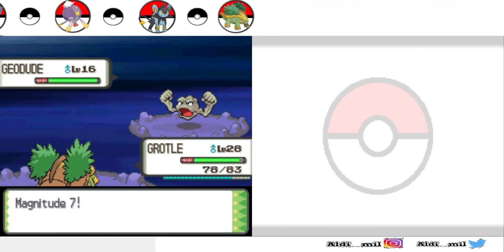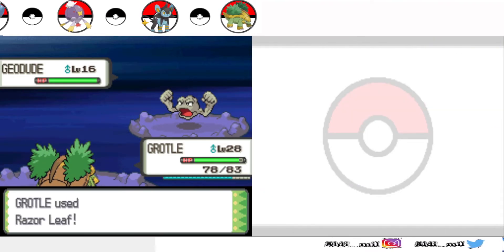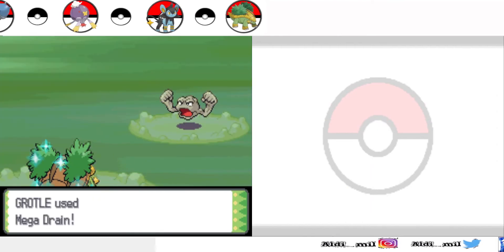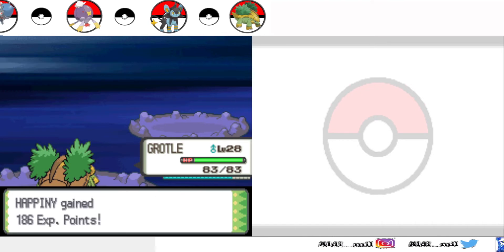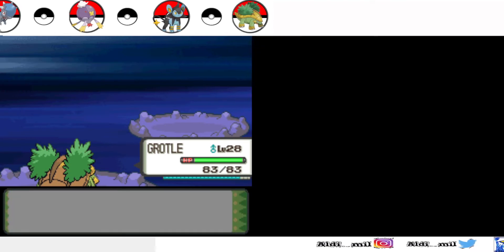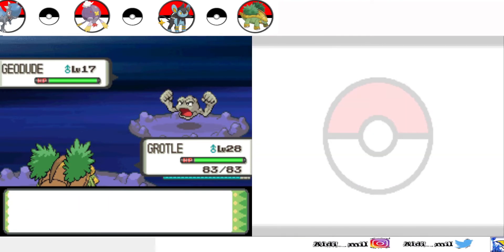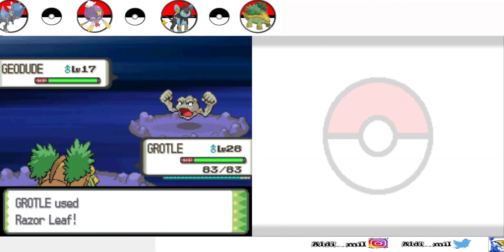My Happiny is still weak. Indeed, my Happiny can learn Brick Break, but Happiny's evolution is big in special attack, not physical. So in the end, if you put a Brick Break move on them, the attack isn't gonna be very effective.